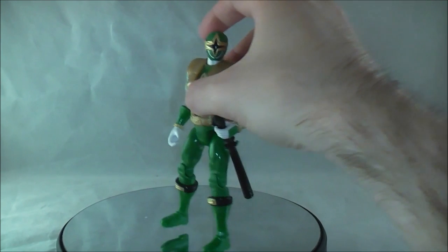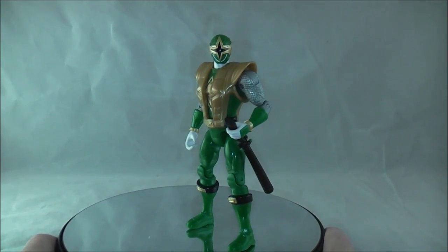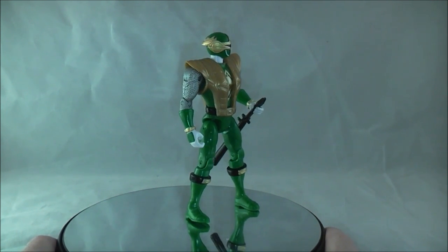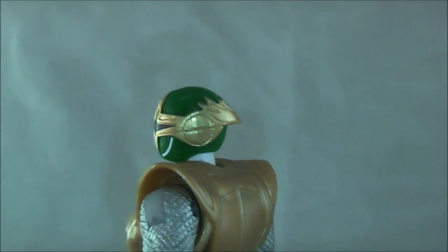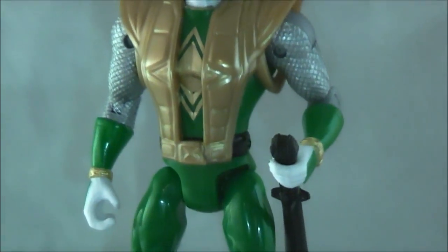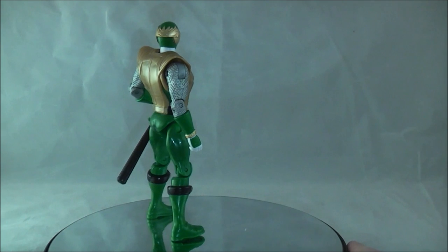Now we have Cam, the Green Samurai Ranger, who is the last to join the ranks in this review. It's another good looking figure. I really don't think there are too many errors with it — I'm pretty pleased with the way it looks. The proportions are all right and the paint looks pretty good. I haven't noticed any paint splotches or inaccurate paint or strange proportion issues with the helmet. He is in his regular mode — he cannot switch to samurai mode and he cannot take off his golden armor, which is kind of a disappointment. He only comes with his sword, which is sheathed, so he can only do home runs in the off season.